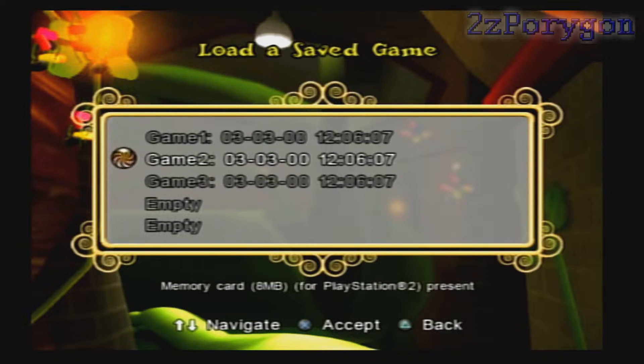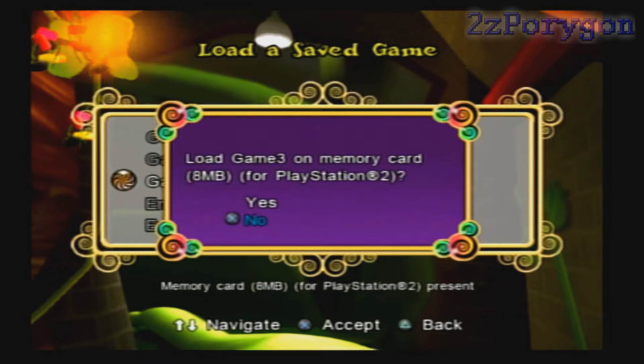Before I begin, you can clearly see right here that the time for the three files that I have all say March 3rd, 2000, and the time is all the same — 12:06. For some odd reason, there seems to be a problem with the clock function in my PlayStation 2. It'll no longer save the current date and just keeps resetting back to March 3rd. I just don't know what the problem is, nor do I have any clue how to fix that, but it's not really a big issue. Let's continue on.